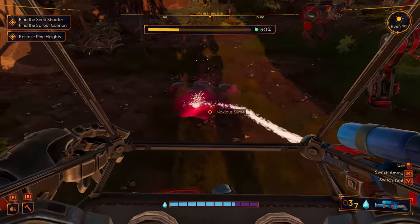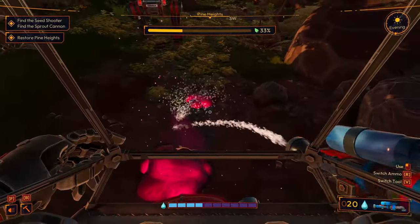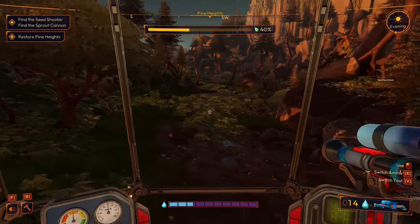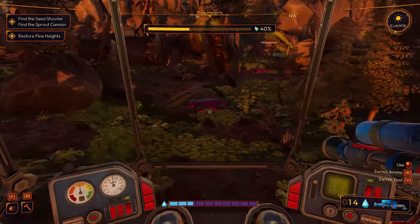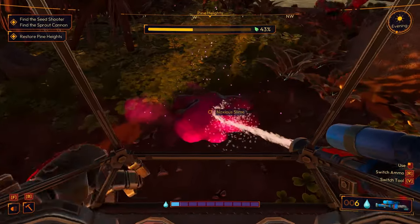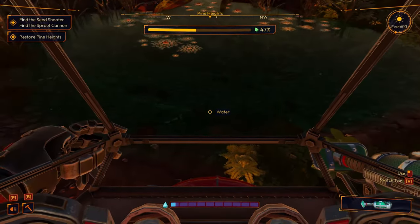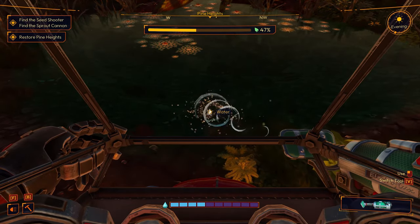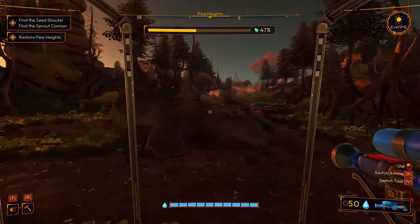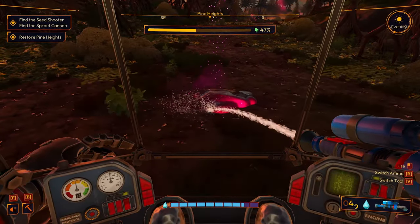Temporary solutions for long-term problems. Yeah, definitely clean this stuff up — that's going to be one of our goals, to clean out the territories. I was just looking for some water — there's some water over there. So we've got two more attachments to find and restore Pine Heights, which is kind of what we're doing right now. I'm very curious to see how much you can upgrade the jetpack.